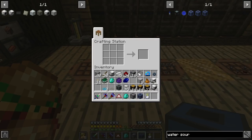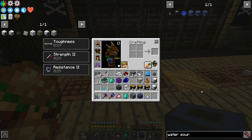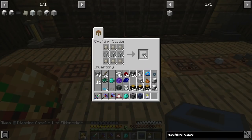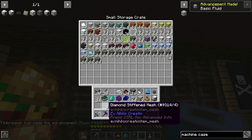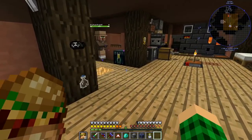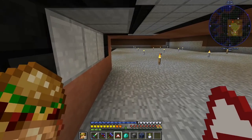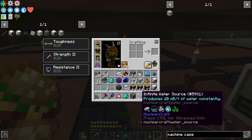So we need the tree fluid extractors. We're going to grab some fluid conduits — just going to make a stack. We can toss the rest in here. Then we need to take our machine case and we need to make some plastic, for which we're going to go outside and actually set it up. As you can see, my machines are gone and my previous power setup. I moved everything in here so we have nice access to all the things we need. The tree fluid extractors do not require power — the only thing that requires power is the latex processing unit. Since this is kind of the floor, we're just going to set it up here. We're going to place these guys and rotate them with the hammer — rotating them twice like this.